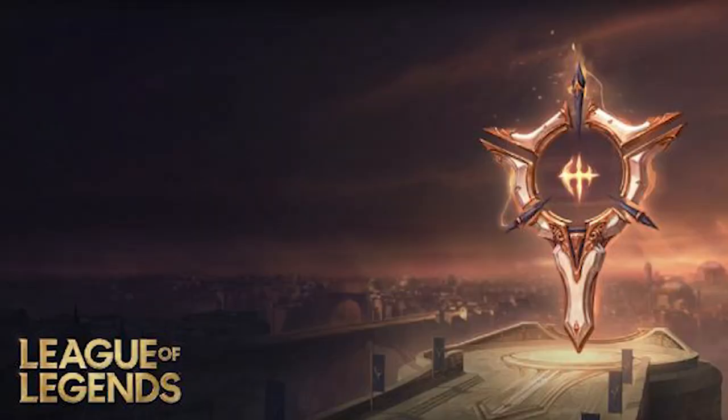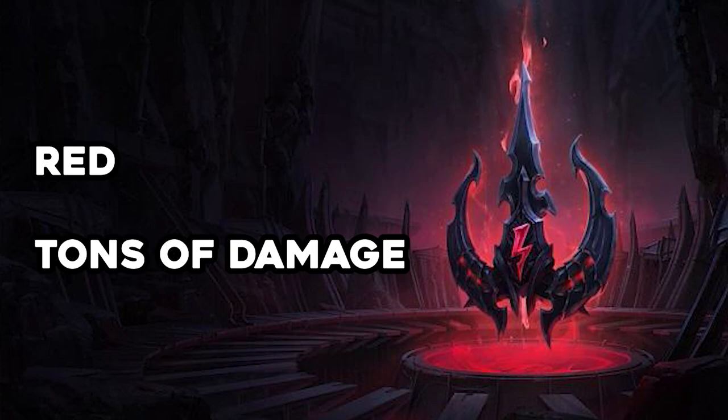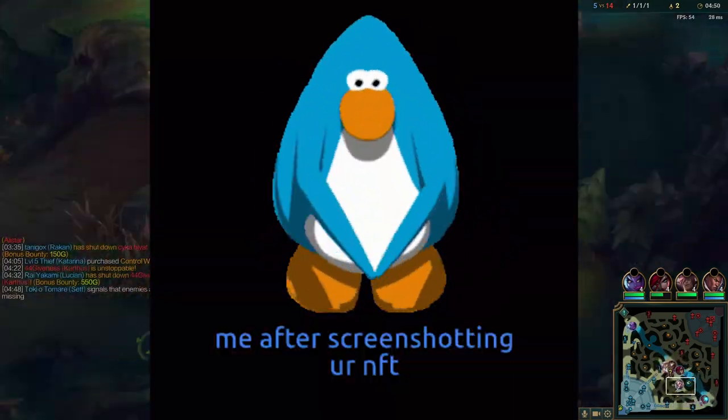To summarize: the yellow tree is usually for duelist fighters and marksmen who want to hit a lot. The blue tree contains useful sub-runes for spellcasters. The green tree provides sustain and tankiness. The red tree is pure damage. And the inspiration tree provides rule-bending mechanics — like free boots, free potions, and other unique perks.